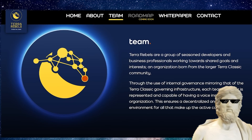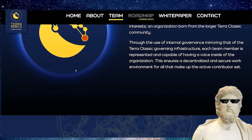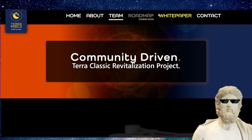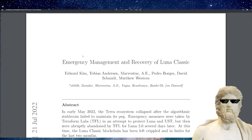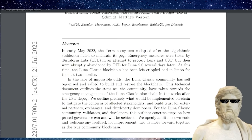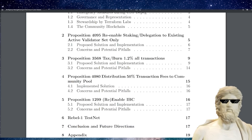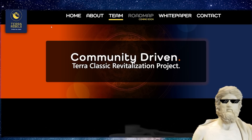So it's a community-driven Terra Classic revitalization project, and there's a bit of info about Terra Classic and the team right there. I'd love to see some LinkedIn profiles added because that will take the website to the next level. They've got links to the Discord, Twitter, and GitHub. On top of that, they also have a link to the white paper — a massive PDF detailing everything you need to know about Terra Classic.